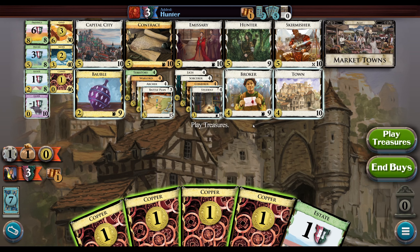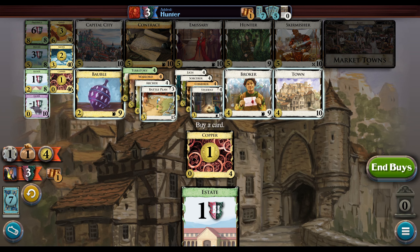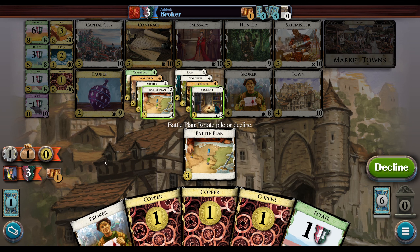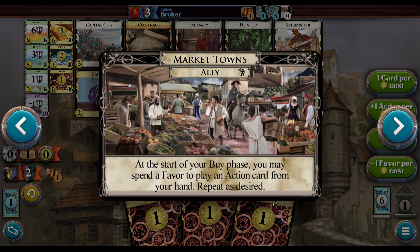The bot has missed something — we're going to want to get to the Archers if possible pretty soon. There are a couple different angles here: we can go for revealing the Conjurers, which I think are quite good here, and use that to get through. I think I'll do that — I want to put a Conjurer into the deck. What does Market Towns do? Okay, Market Towns basically lets us play an action at the end of our action phase to start our buy phase.